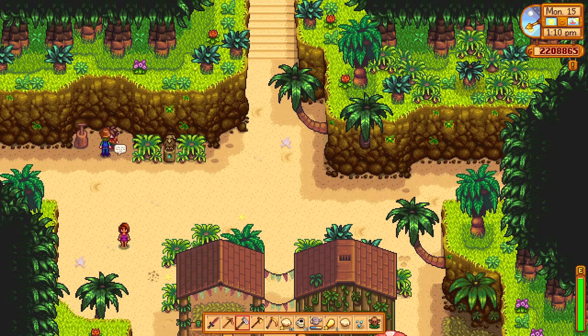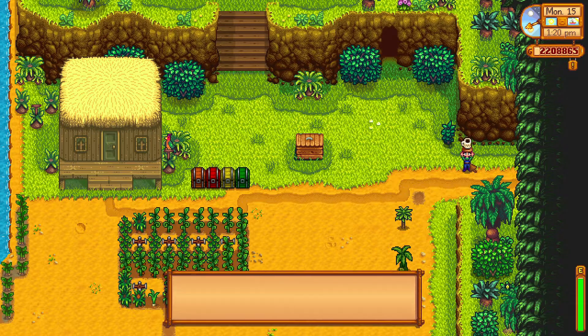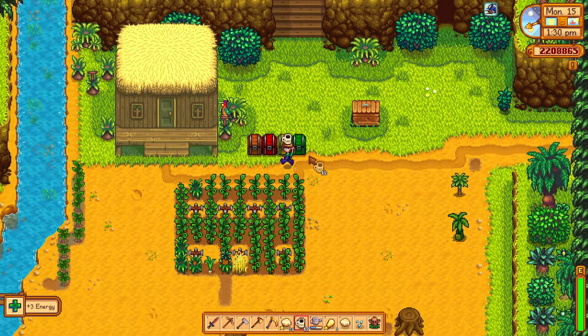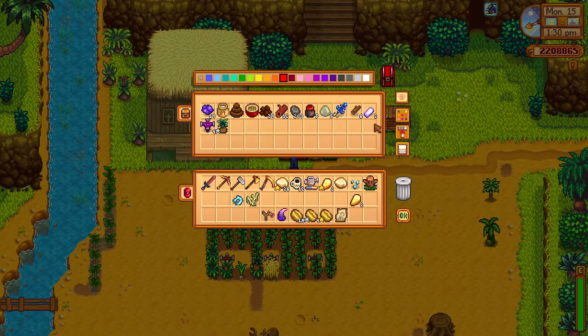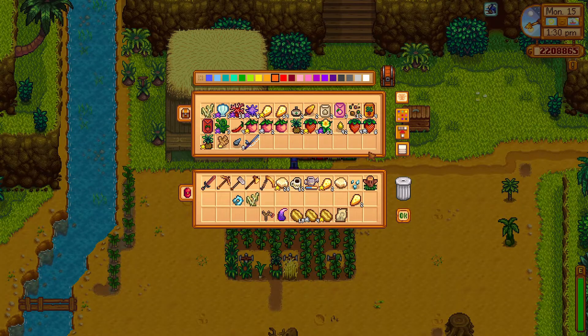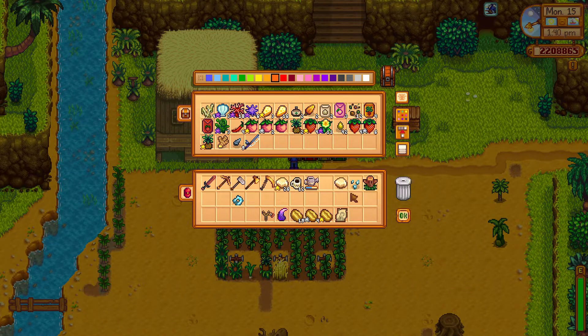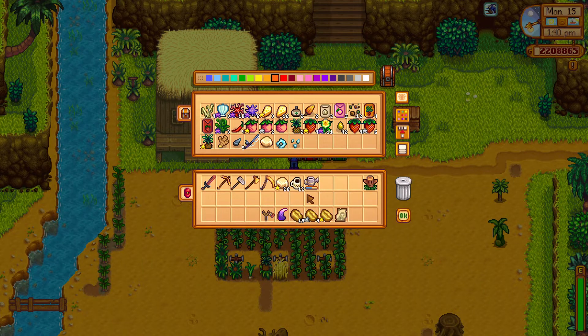I wonder if I can pick up the starfish - I don't think I can. I haven't got any presents with me. Wow Leo, look at you! Let's drink some coffee. Okay, what do I have over here? Nothing in that chest. I've got four iridium sprinklers here. Let's pop some cheese in there for the return journey - we'll keep some with us.